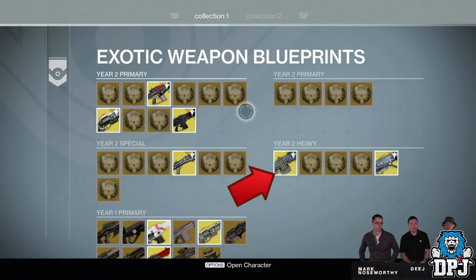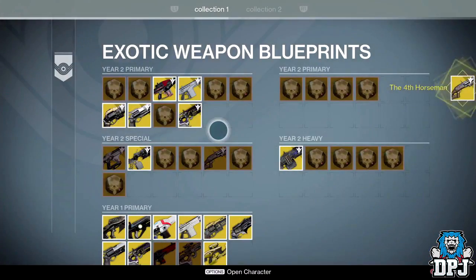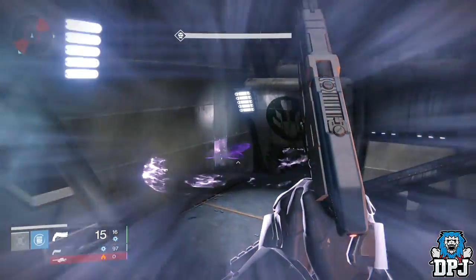There's also a rocket launcher which could be very interesting. From the Year 2 trailer we saw a couple of days back, we also saw updates to other Year 1 exotic weapons: the Hawkmoon, the Bad Juju, and the Monte Carlo. In primaries we saw the Fourth Horseman. There's a fusion rifle in that special slot — it could be an upgraded Plan C or Pocket Infinity, or it could just be a new exotic weapon exclusive to The Taken King. The weapon next to it I believe is the Sleeper Simulant, although already confirmed to be a heavy; why it's in the special slot is probably because fusions are normally specials.